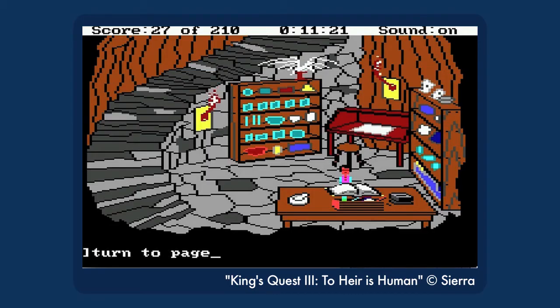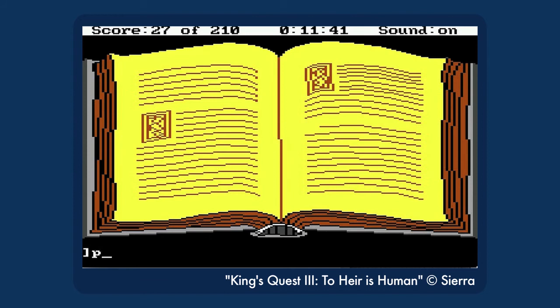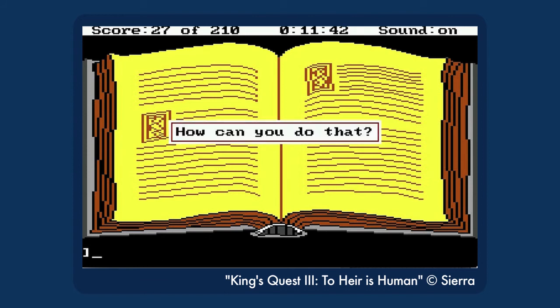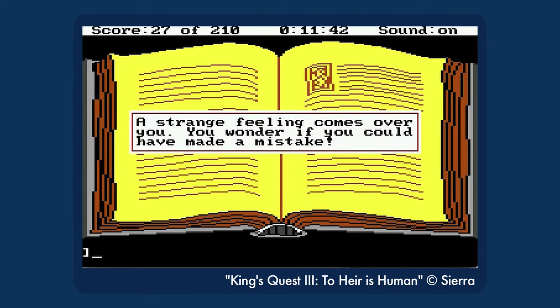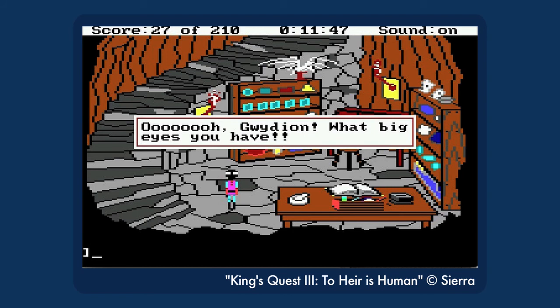Number 2. Back in the days before DRM, software companies had to find other ways to combat piracy by making it annoying to deal with things you legally purchased. And in the King's Quest series, this took the form of puzzles that could only be solved with hints from the manual. And those magic spells in King's Quest 3 were the most tedious of all. You had to type in each direction of each spell exactly as it's written in the manual, in the exact right order.